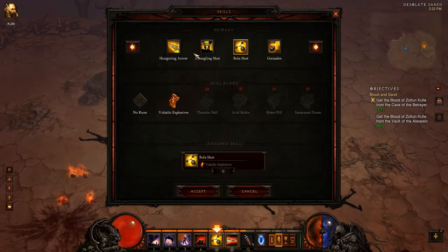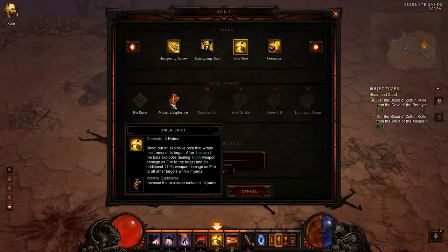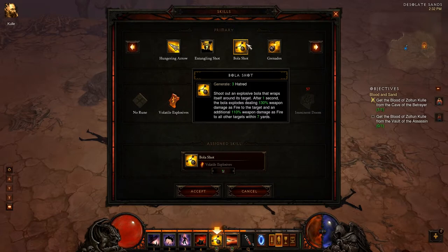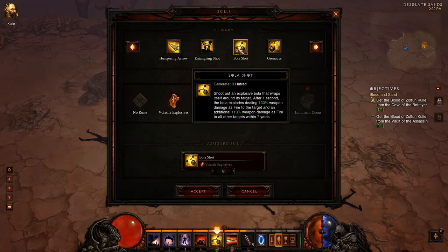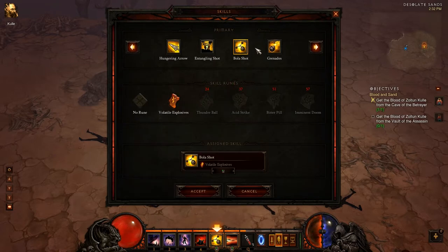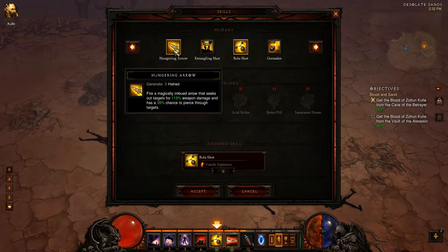I'm using Bola Shot as of right now with Volatile Explosives. It gives the AOE enough range that I feel like I can pretty reliably hit multiple targets, even when they're kind of sparsely spread out. The weapon damage with the extra 110% explosive — after the weapon damage hits instantly — makes it the most damaging ability, at least to a single target, and with the fact that I can make it hit a bunch of different targets, it really makes it start to shine.